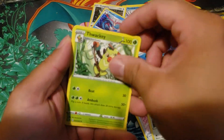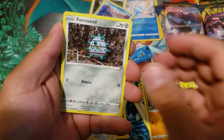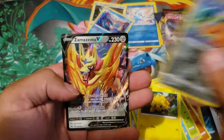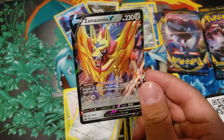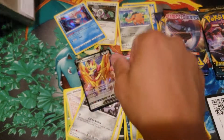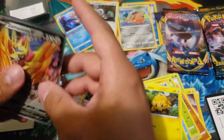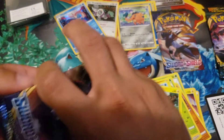Citrus Berry, Horsea, Wacky, Zigzagoon, Ferroseed, Goldeen, Roselia, Joltik, Wooloo, Snubbull - and look at this, guys: a Zamazenta V! Nice V card. That's the first one - not bad, I'll take that.